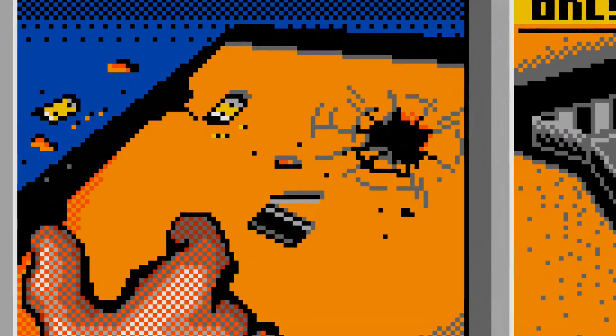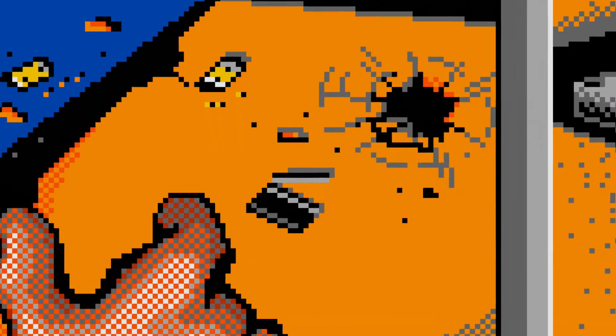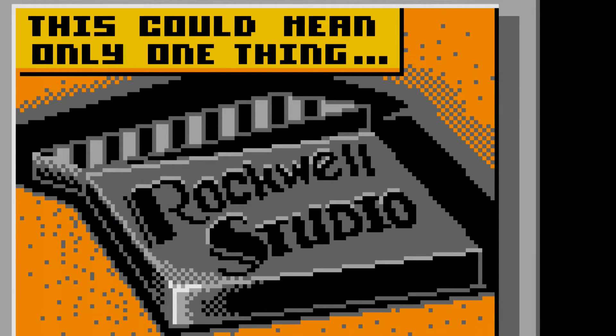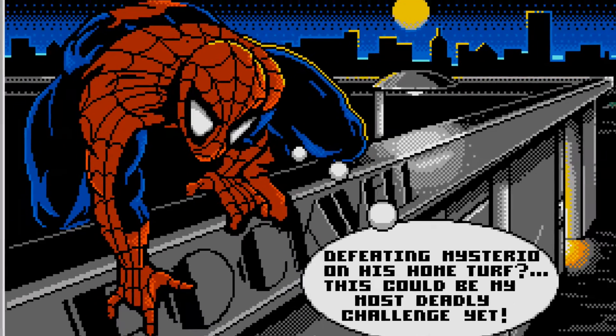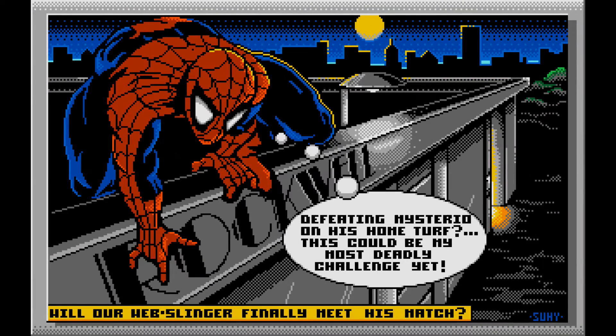His only clue? A tiny clapboard thing. On it, the name of the studio where Mysterio is holding MJ. Spider-Man has no choice but to go to Rockwell Studios and save Mary Jane!